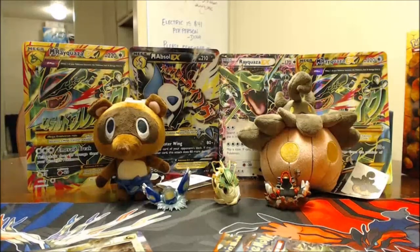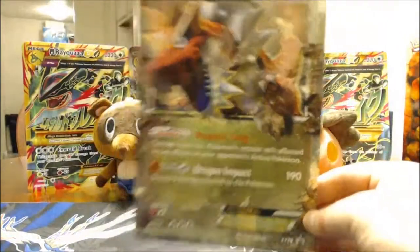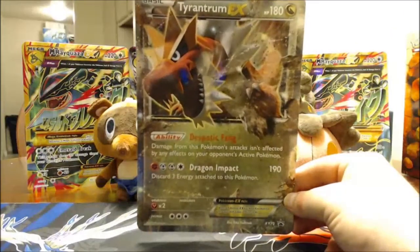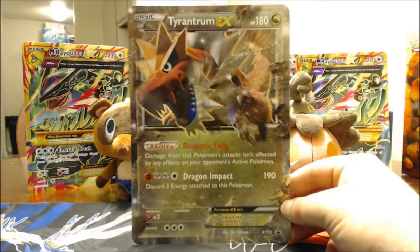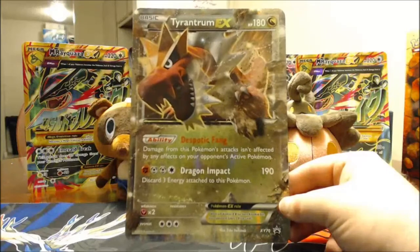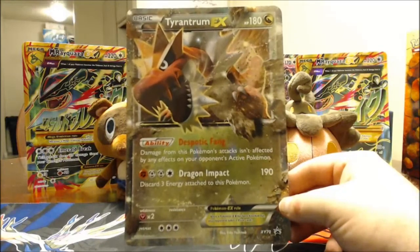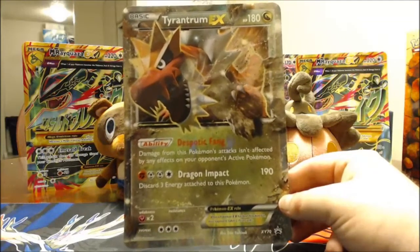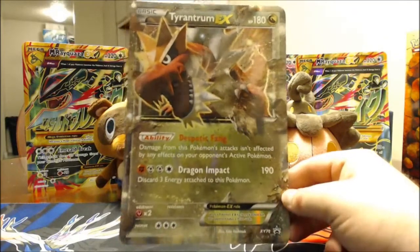I'm going to show the giant Mega Tyrantrum EX card, then cut to fix my camera and come back to show the promo and old cards. The Mega has 180 HP, the ability Despotic Fang — damage from this Pokémon's attacks isn't affected by any effects on your opponent's active Pokémon — and Dragon Impact for two Metal, Fighting, and a Colorless does 190 but discards three energy. With Bronzong you can bring those back, so it's a solid deal.